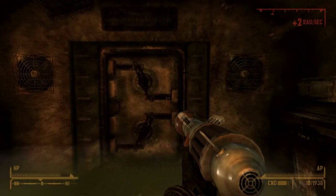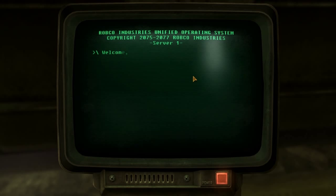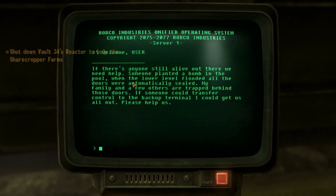This is the mainframe room — this is where the quest comes into play, which I hadn't known of before going into the vault, but I completed it anyway. You get an SOS: can you transfer control to another terminal so that survivors can get out of the vault? Or you can lock up the vault and close the vents, which means the sharecrop farmers up near Vegas will have their crops prosper. You lose no karma for either choice — there's no karma involved.